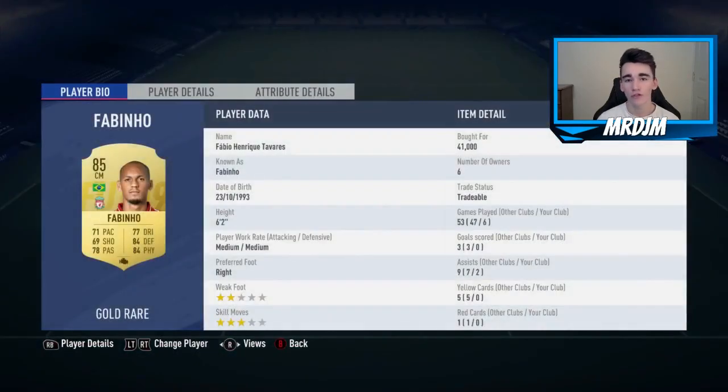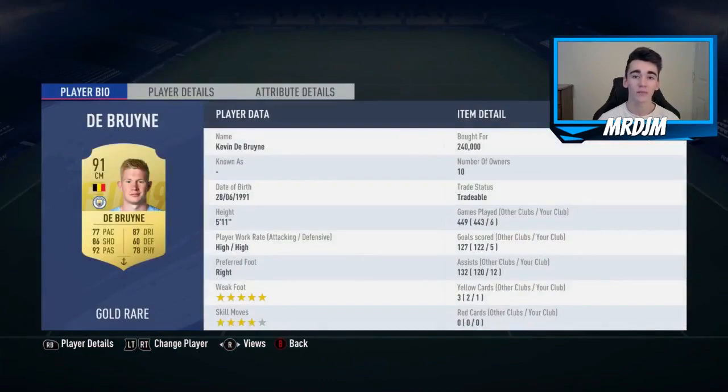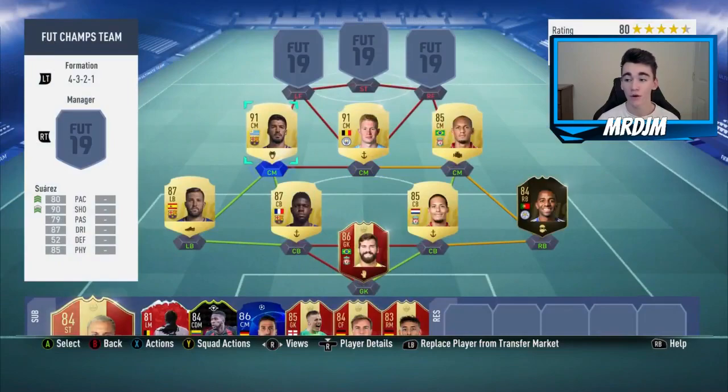Moving on to the three central midfielders, starting in the right central midfield position with Fabinho, who I bought for 41,000 coins. He was playing as one of my CDMs and I think you just have to have Fabinho in your Foot Champions team — he's just so overpowered. In the central midfield position we have got Kevin De Bruyne, who I bought for 240,000 coins. He got 12 assists for me in six matches — absolutely incredible, what a player.